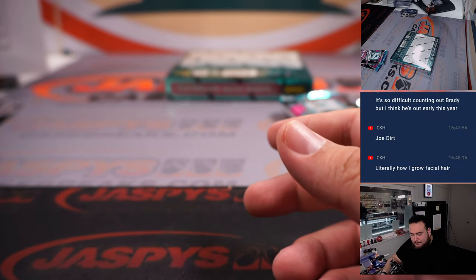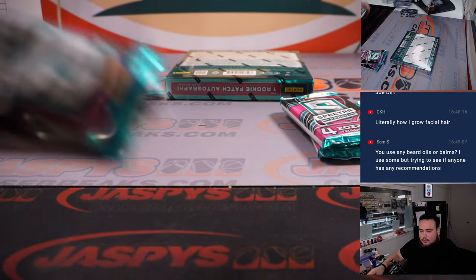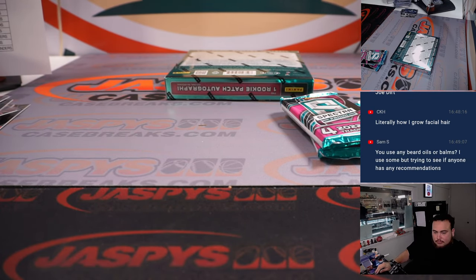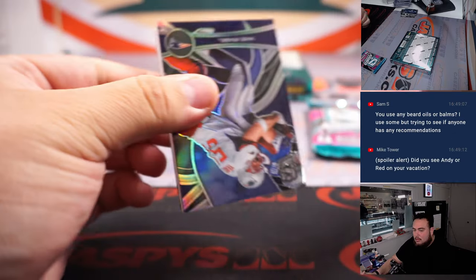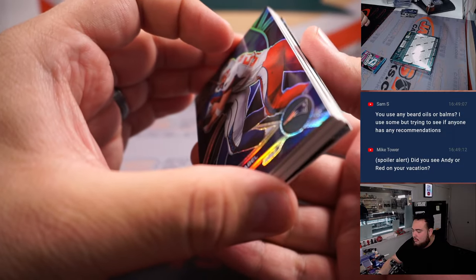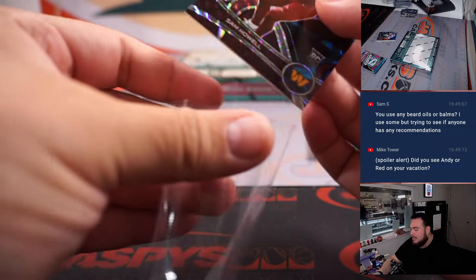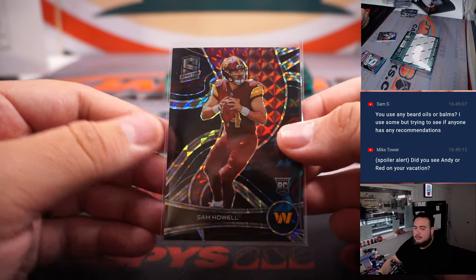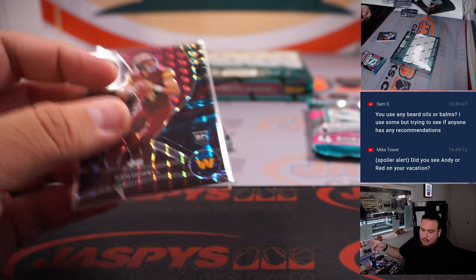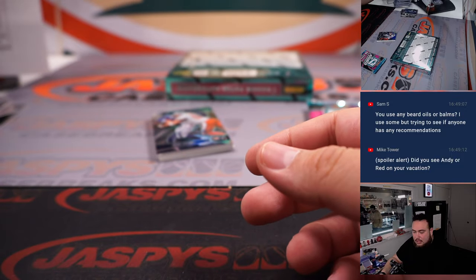Pizzle, are you still here? When does spring training start? I need to get a trip ready — I'm going to do it this time. Sam Howell — that kind of looks like a nebula, actually maybe a 60. Commander's, D. Porter.